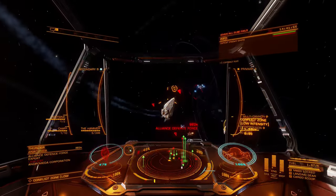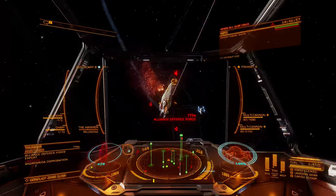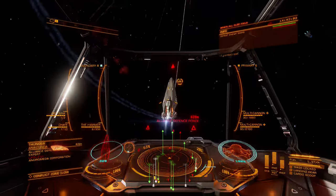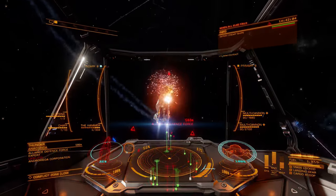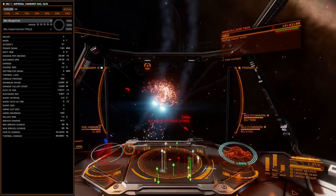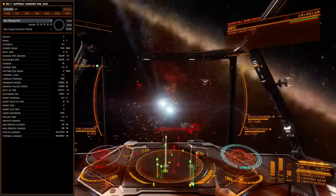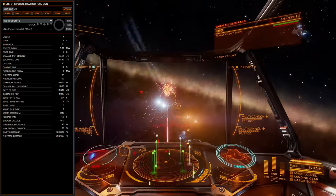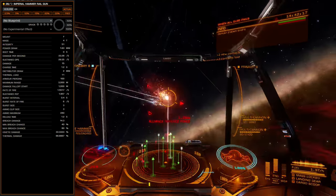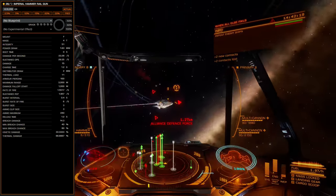In addition, the Imperial Hammer offers an automatic trigger that allows for continuous fire without the need to time individual bursts. Like its standard counterpart, the Imperial Hammer is designed to pierce all human armor configurations with full damage potential, making it ideal for smaller ships that need to punch above their weight.